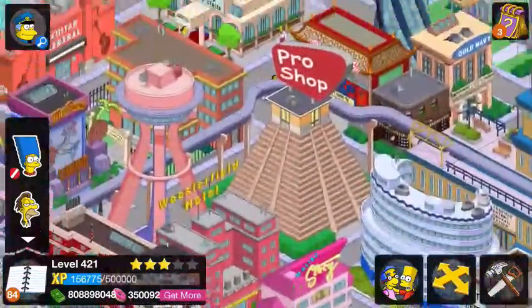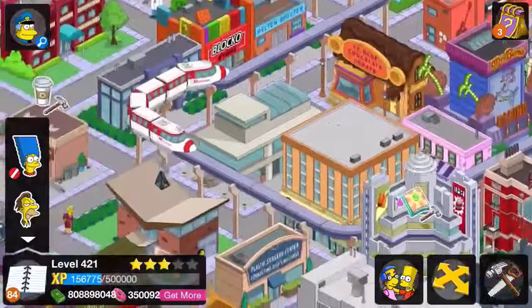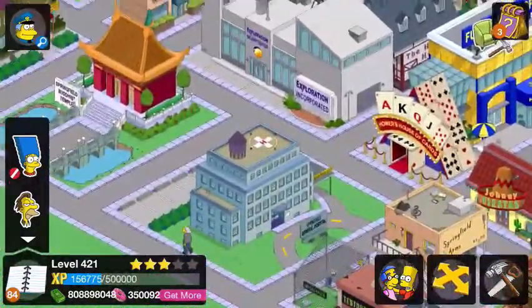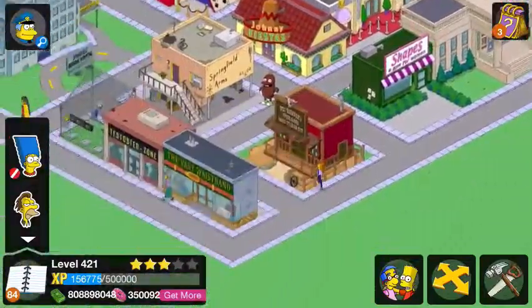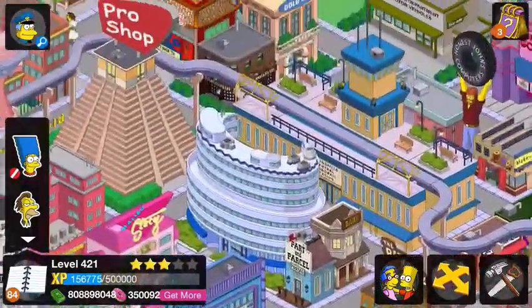So downtown has the Monorail, Pro Shop, Guitar Central, Costington's, Exploration Incorporated, The Hospital, Johnny Fiestas, and The Shishi Lounge.